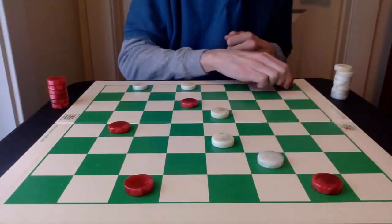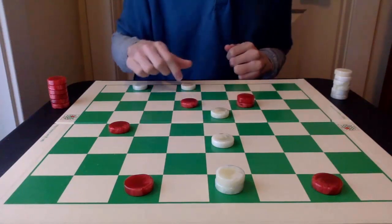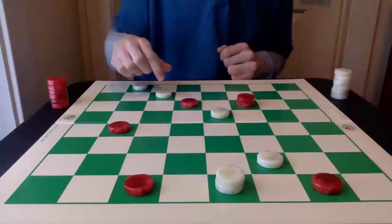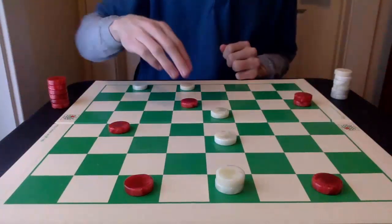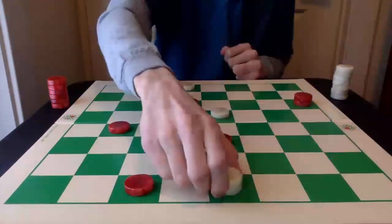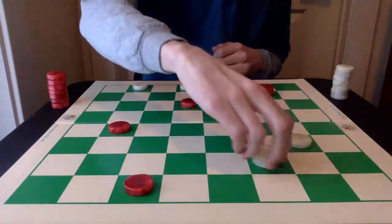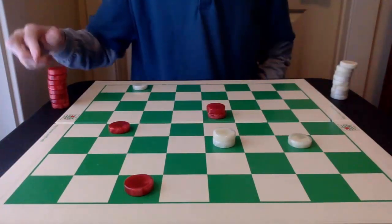White is going to go under the bridge and gets a crown. Now red has to be careful. If red goes 25-22, white can actually pitch 10-6 first. It doesn't matter the jumps — followed by 31-27, and white will win with the double jump and the position. So instead, it's best for red to go under 21. Now white can pitch 10-6, pressing the piece here. And then after 10-14, red can play 21-25. Then after 6-10 and the exchange, it is a clean draw and a very good game.